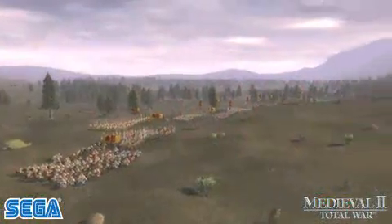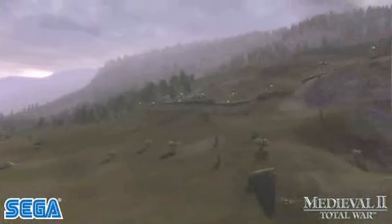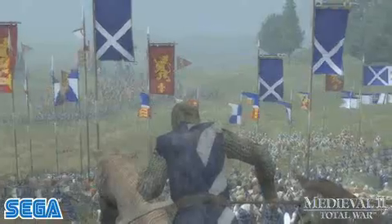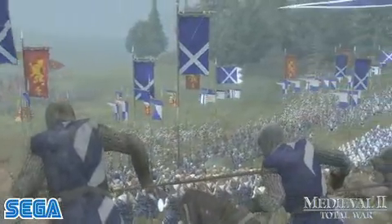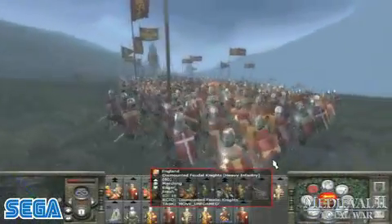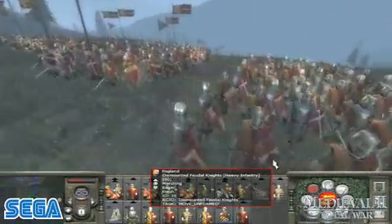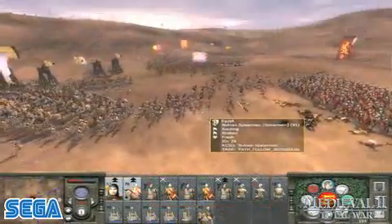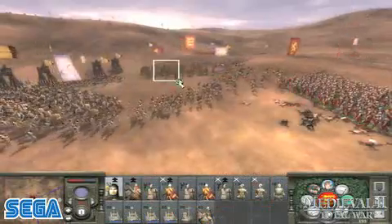So it's an advantage to be on higher ground than your opponent, preferably protected by an incline too steep for the enemy to climb. Troops can suffer from the effects of fatigue and poor morale and can be hampered by bad weather. Successfully attacking an enemy from the flank or rear can cause them to panic and flee.